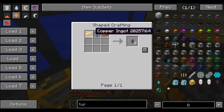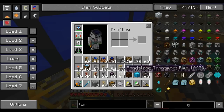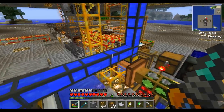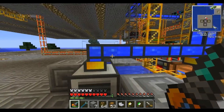Liquiducts can be crafted with copper and hardened glass - which requires pulverized obsidian and lead - so they're annoying to make compared to pipes, but very useful and better looking. Just think of these as normal liquid pipes.